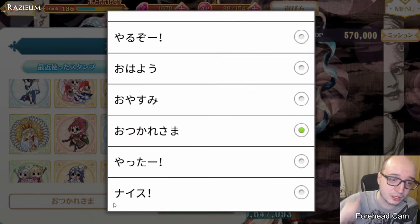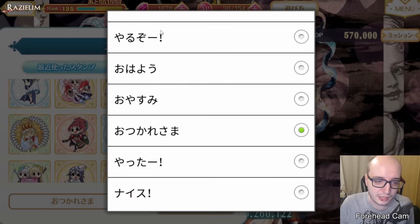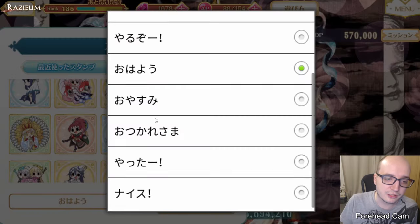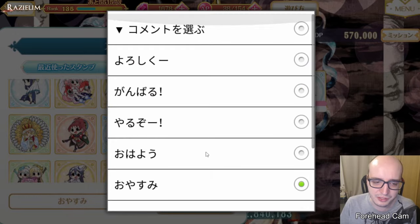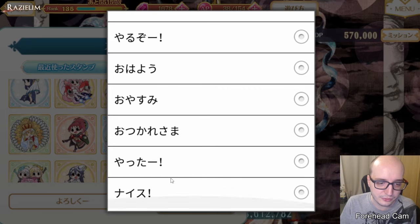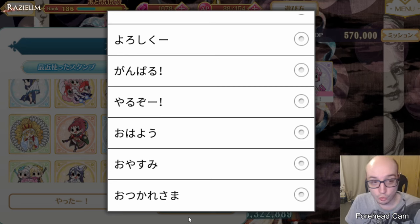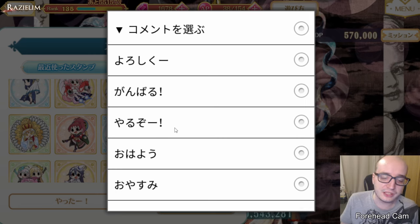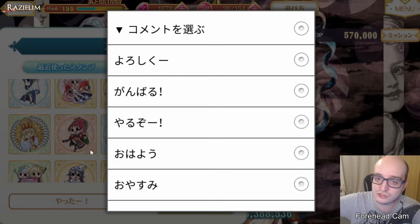Hopefully you can read Japanese. You can just say good morning — ohayou — or good night — oyasumi. There are only a handful of phrases, like yoroshiku, or yatta — very, very simple stuff. Just saying like hi, cool, awesome, nice, let's go. They probably want to control the stuff that you can actually say.